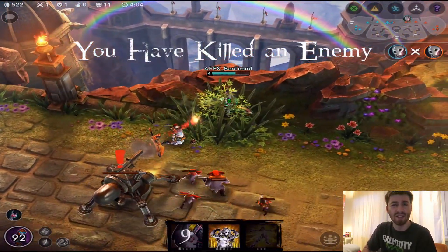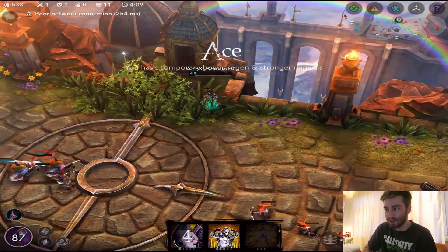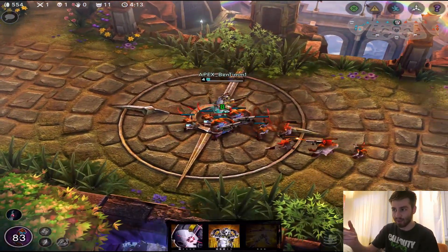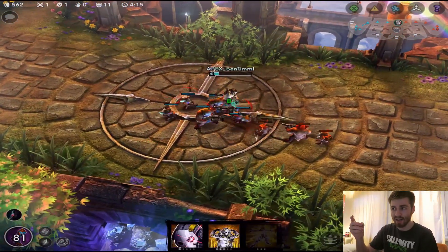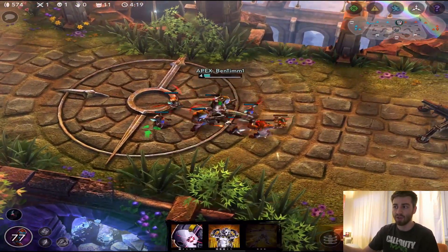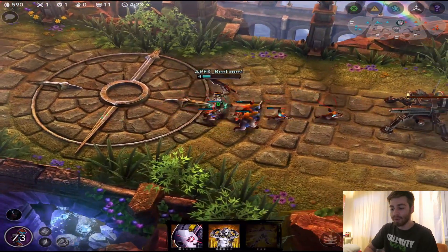Crystal power is probably going to be pretty good with her because she has a huge potential for burst. You can see I end up killing Oracle here — I'm chilling in the brush, then run away and somehow survive. If I had died right there from that turret shot I would have been fine because of the heroic perk — I'd just be sitting there taking more turret shots until I revived.